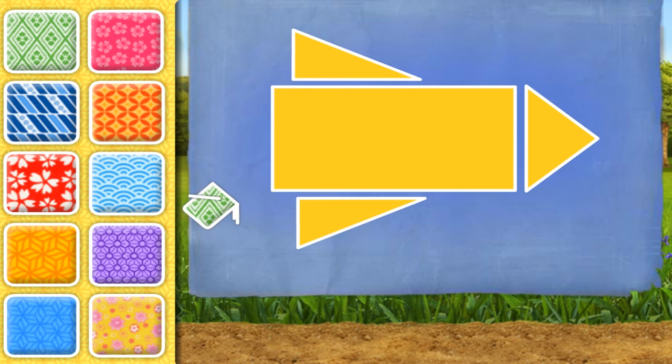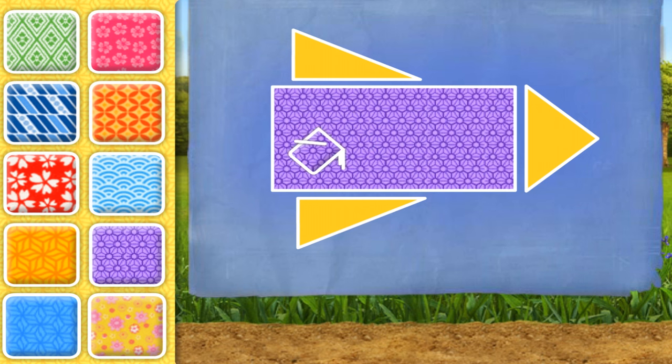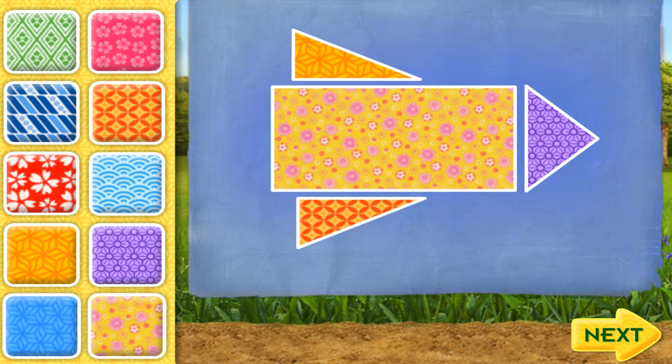To decorate your kite, click the pattern you want, then move your mouse to a shape in the blueprint and click on it. That looks so great! A perfect pattern! That's an Umi-rific pattern!